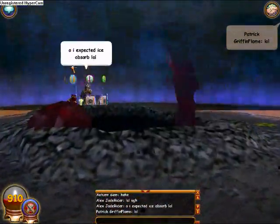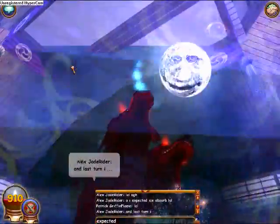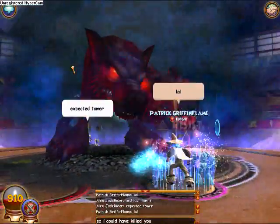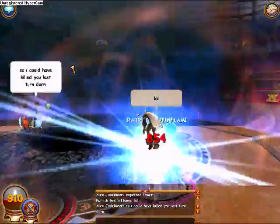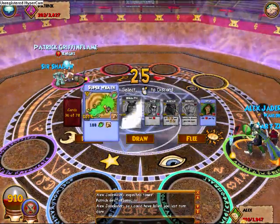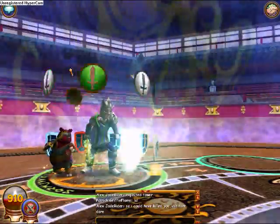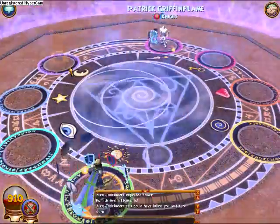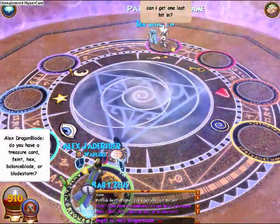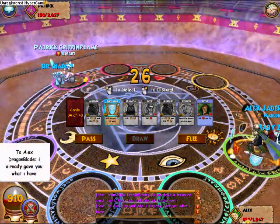He used Rebirth, which is kind of a dumb move. He told me after the duel that he had five Ice Absorbs and five Bale Frost in his deck and couldn't pull one the entire duel — which stinks, because I know how that feels. So right there, when he used that Rebirth, that pretty much sealed my victory because I knocked him down to about 200 health, a little more.